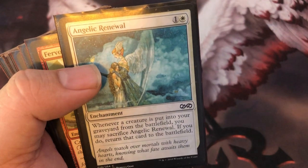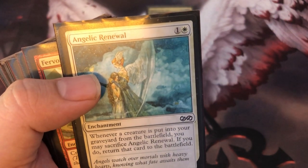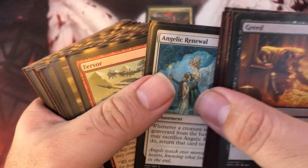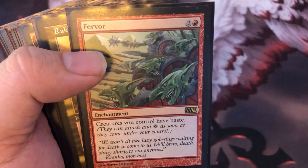Angelic Renewal — it's on theme, and a really easy way to get it out turn two. They try to kill her, you sack it, you bring her back to the battlefield. That's good. When you get her out, you want her Hasty. Fervor.